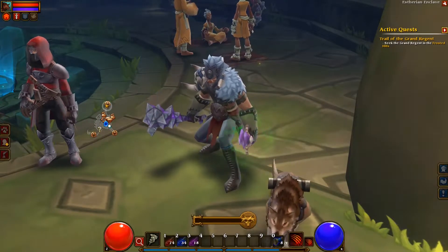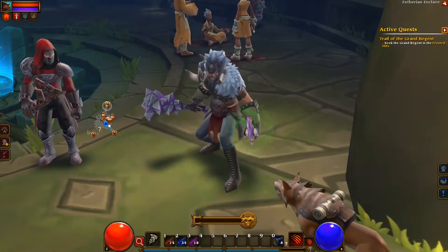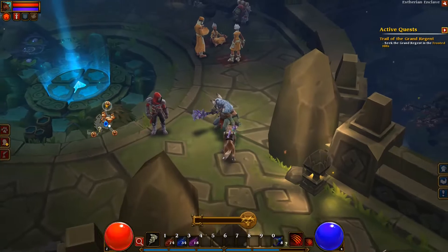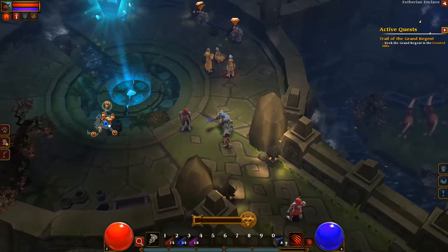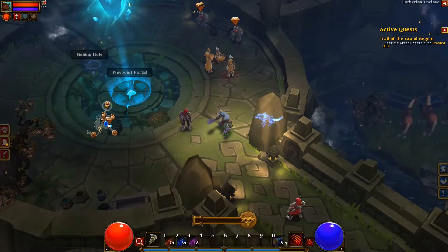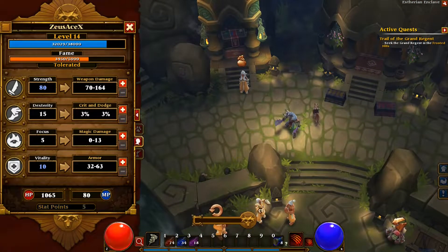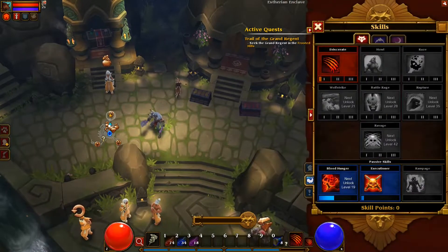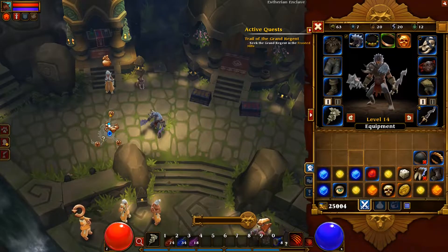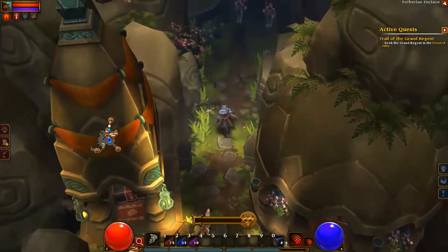Last time we met the guardian of water and she told us to come back with Commander Vale. We defeated General Greil before that. The active quest we have now is Trail of the Grand Regent, so we need to get a hold of the Grand Regent in the frosted hills. We have no stat points or skill points at the moment, so let's get started.